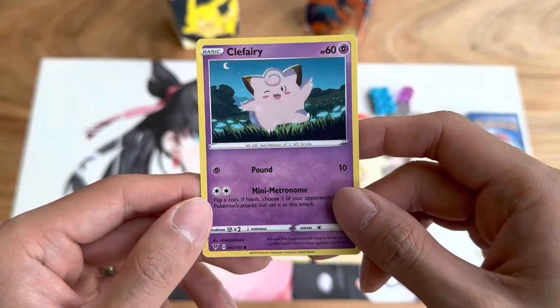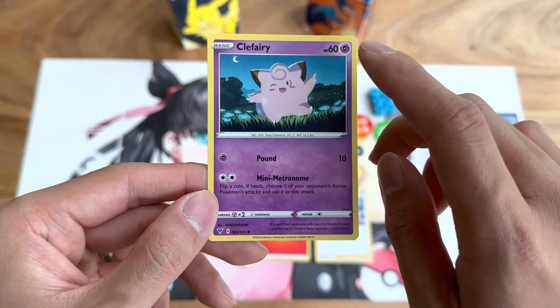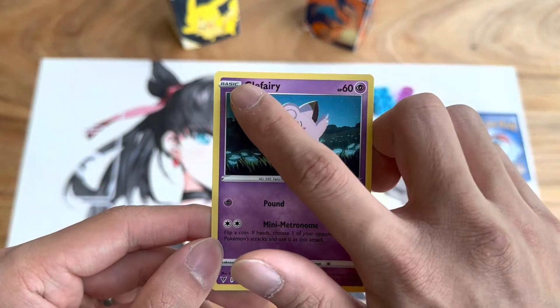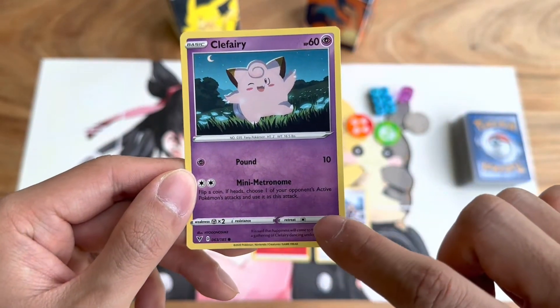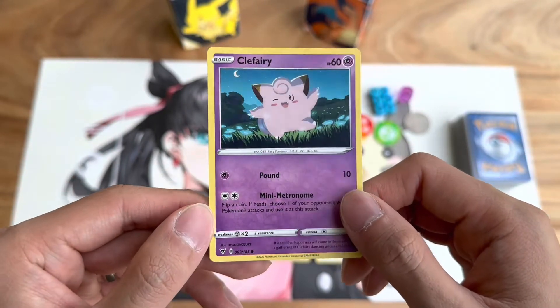Here you have an example of a Pokemon — in this case it's Clefairy. Here you have the type of the Pokemon, the HP, the stage of the Pokemon. You have two attacks here in the middle. You have the weakness, resistance, and the retreat cost. That's essentially all you have to know about this card in order to play it.